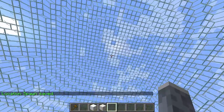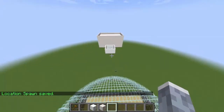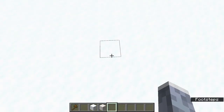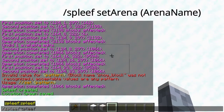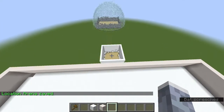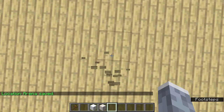And then you're going to do slash spleef set spawn, and then the spleef name. Lobby location saved. Then we're going to go back over to our arena and set the arena, so we go slash spleef set arena and then the spleef name. And then we're done.